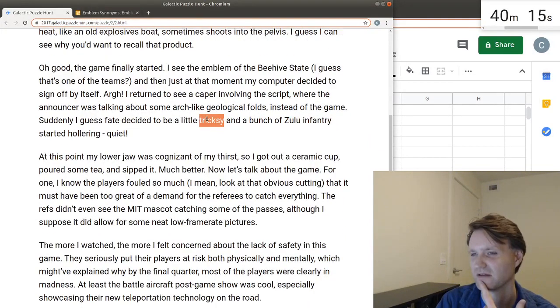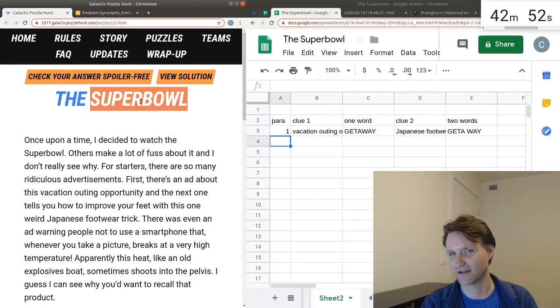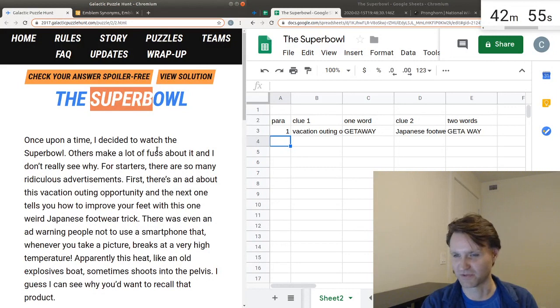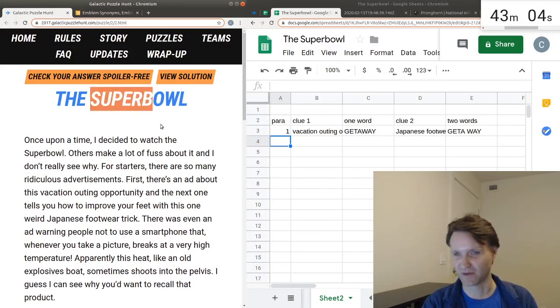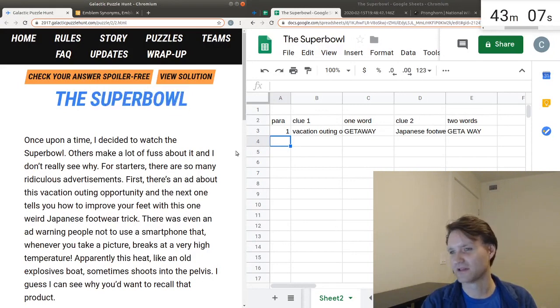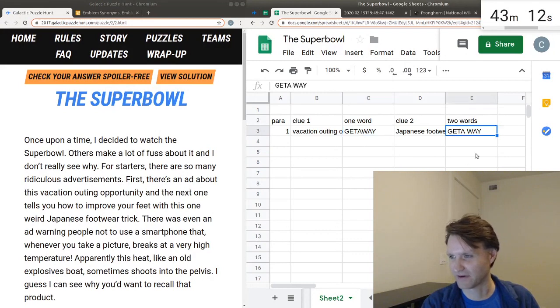Trixie impish. Bunch of Zulu infantry, impy. Quiet-ish. I'm going to go out on a limb and guess that this title is a clue as to what we're supposed to do. Super Bowl is a compound word made of 'super' and 'bowl', but if you split it up incorrectly, you can make a different compound word: 'superb' and 'owl'. Similarly in this case, 'getaway' is a compound word, but if you split it up incorrectly, you can spell 'get' and 'away'. So we'll be looking for compound words in all these that we can break into other pieces.